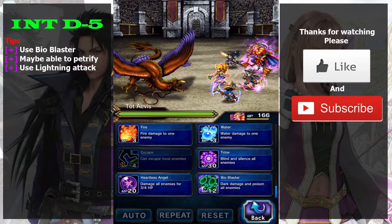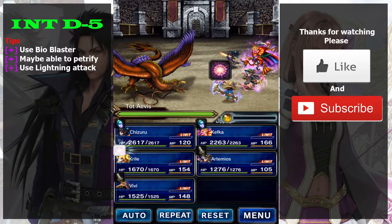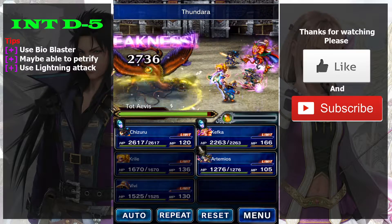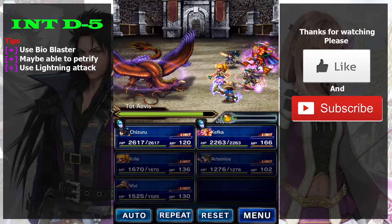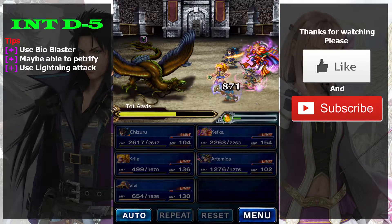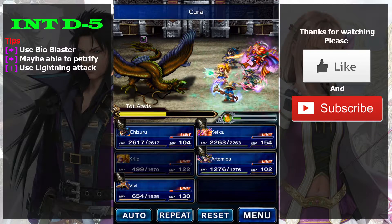The monster is also weak against thunder. You can try to inflict paralyze, which is really helpful. Poison is also useful as it helps lower its health. It can attack three times, so you need to use Cure to keep your party's health full.